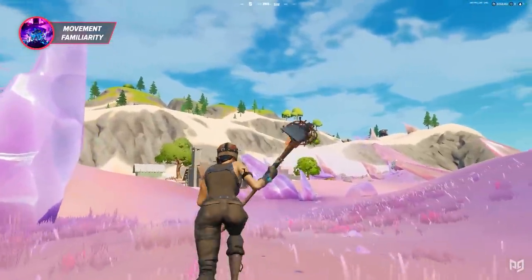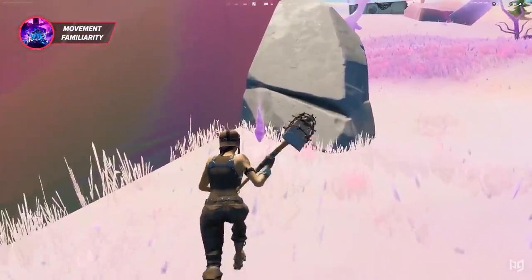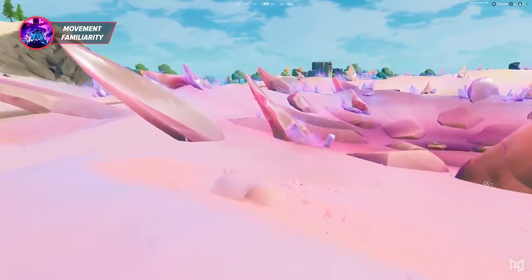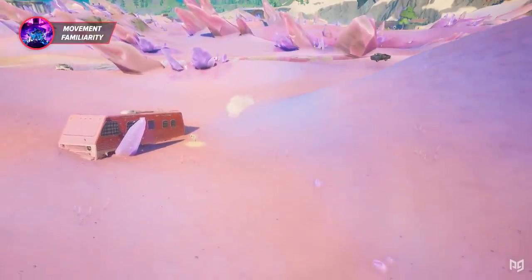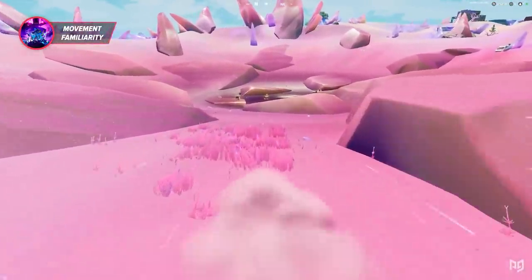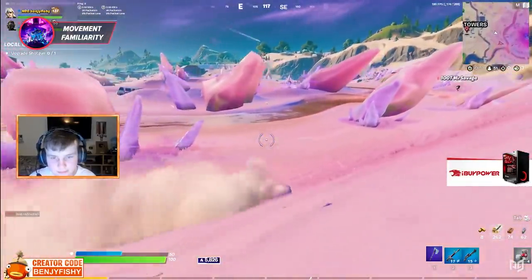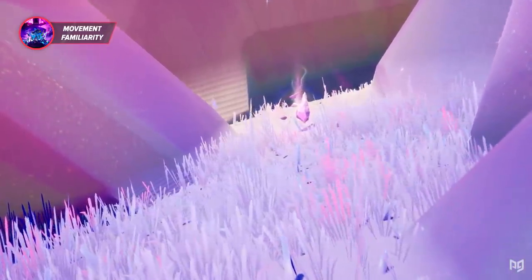The next important thing to learn is the changes to movement available around the map this new season. In the middle of the map there is basically a desert — if you're standing stationary for a period of time, you start to slowly sink into the sand until you're fully immersed. From underground you can move at significantly higher speeds than normal running, and you aren't really visible besides a small hill, but can still be tagged by opponents. A slight dust trail appears behind you while moving in the sand, making this area essential for mid-game rotations as it provides cover and increases movement speed.